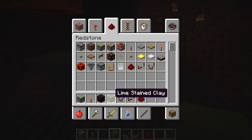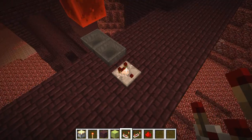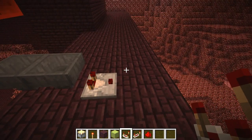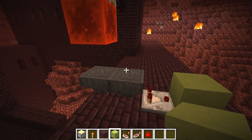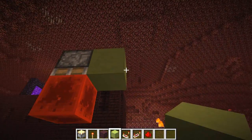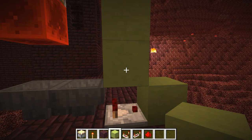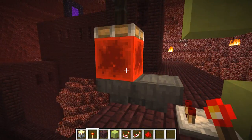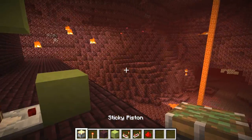We need a comparator coming out of the hoppers - that's going to tell us if there's a signal coming through. At the moment there is, so the items are going backwards and forwards, flashing the comparator on and off, which is actually going to be kind of annoying. So let's build the part which switches this off first. We need to build out here something like this - and this redstone torch is going to turn this piston on, push the redstone block down and stop everything from moving. That's our switch.